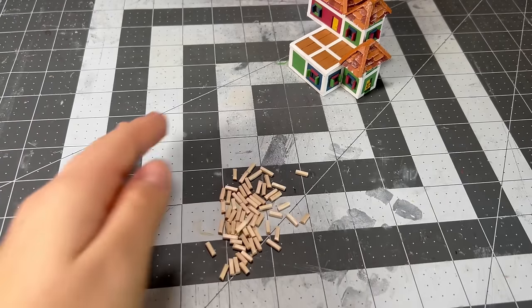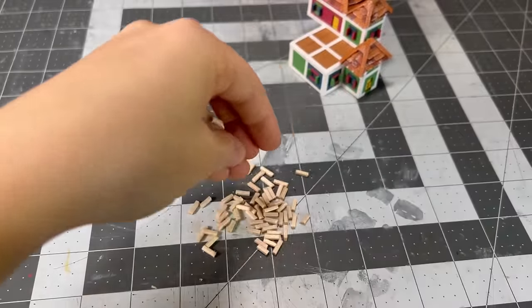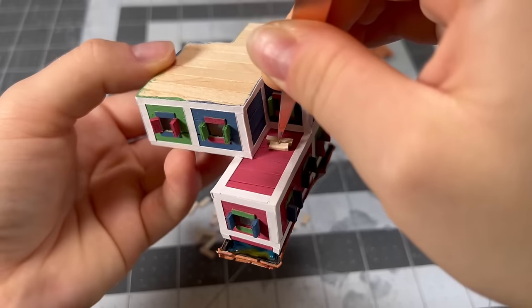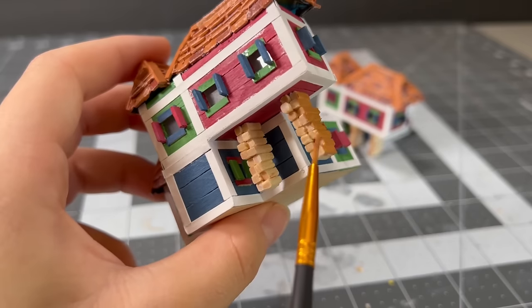After that, I remembered I needed to add the Jenga towers for one of the house types that helps hold up part of the house. For this part I used cut up toothpicks and glued them on before painting them the same color I used for the decks and balconies.